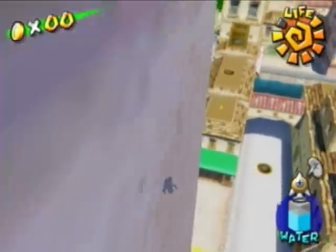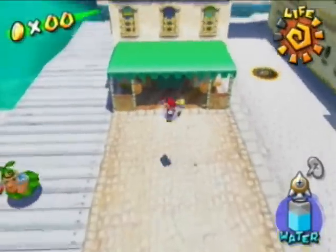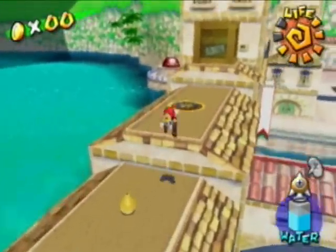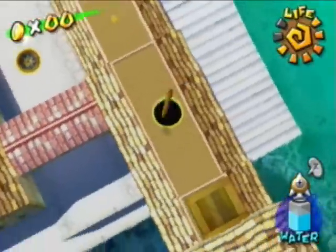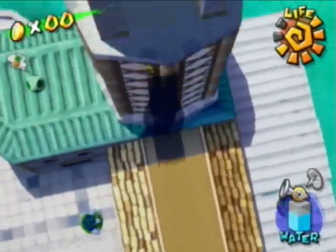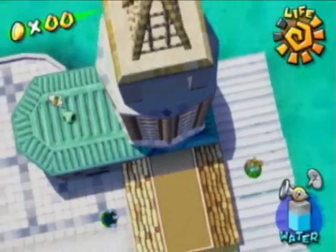So we're gonna have to use the sewers to gain entrance to that. Now there is in fact a hunter coin star in the hub world, and in case you guys are wondering, I'll probably get that at the end like I usually do, along with the blue coins.